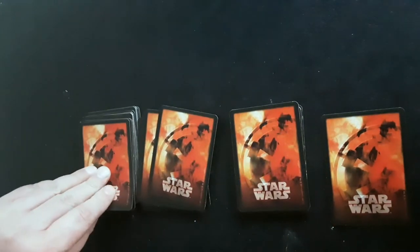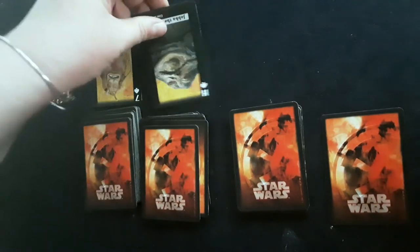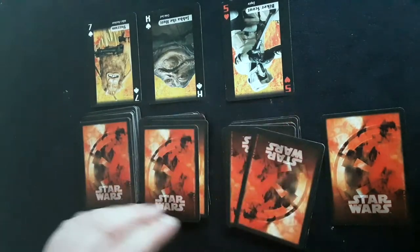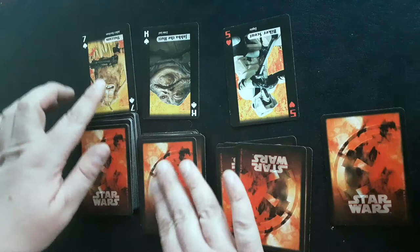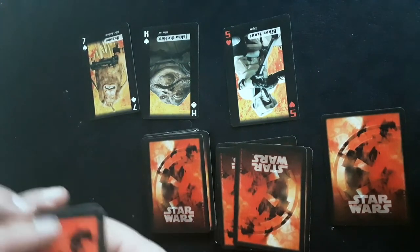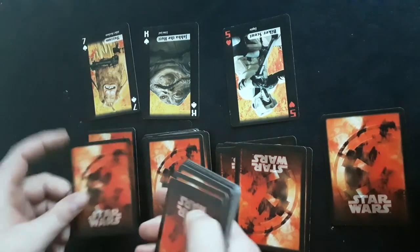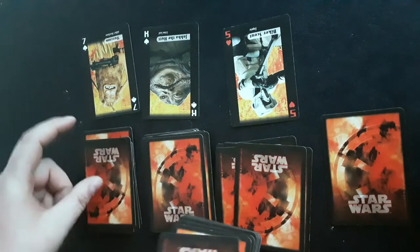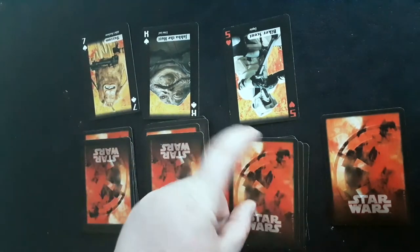Now we're going to turn over the first card of each stack: seven, king, and five. For this one it's a seven, so I will pick up this first part of the deck and count out seven cards — one, two, three, four, five, six, seven. Then one on this deck and one on this deck, and I'm putting it back.